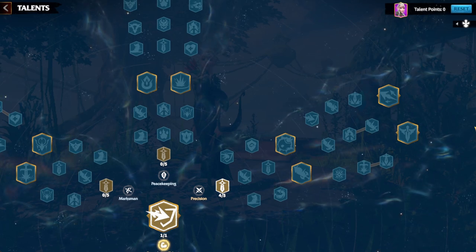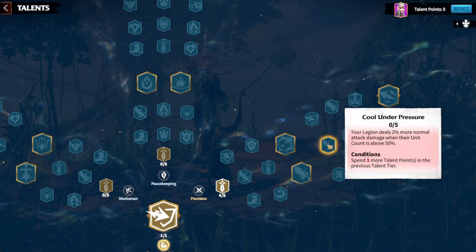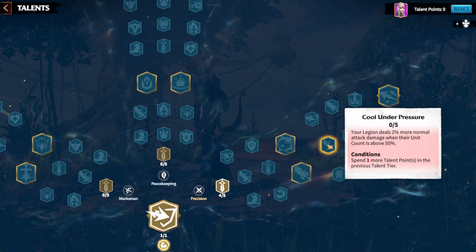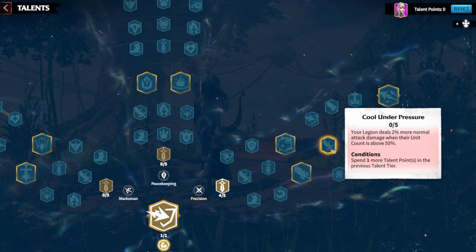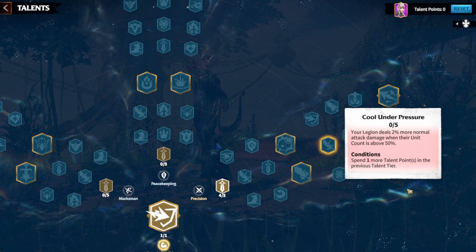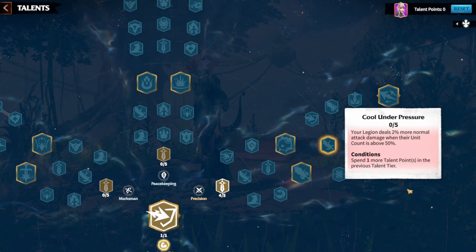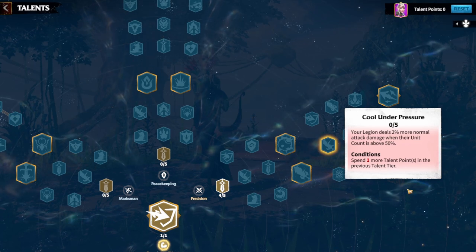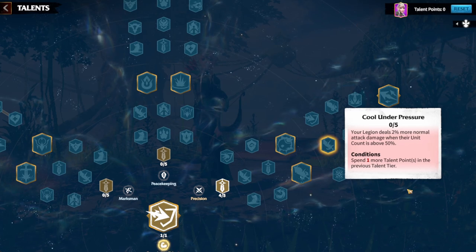Once you have invincible you unlock the next tree. Move five points into cool under pressure — that's up to ten percent more normal attack damage when your march HP is above 50, which is an amazing buff. Your march should always be above 50 when using this build in raids. Unavoidable damage like poison or flame stacks from the magma demon raid is acceptable, but abilities like the bear charge or necro giant abilities should be maneuvered and dodged — you have enough time to react if you're paying attention.